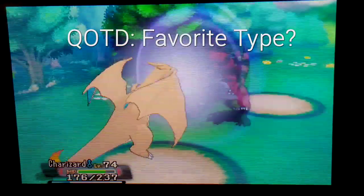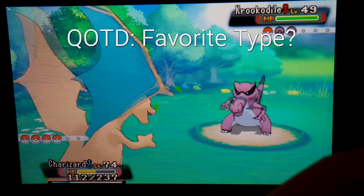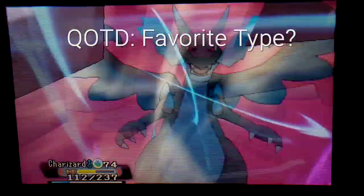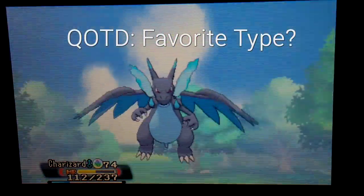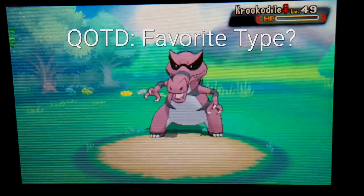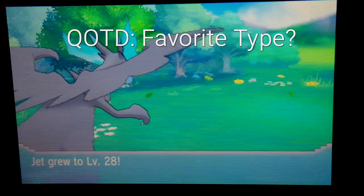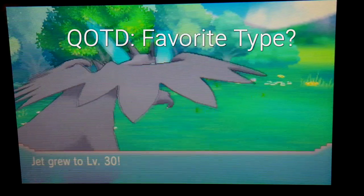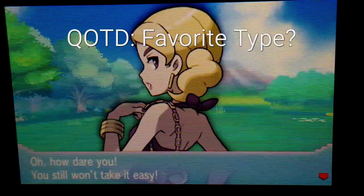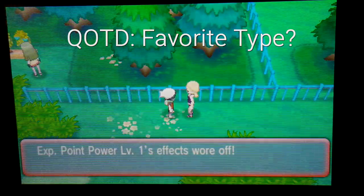Ooh, power play — I'm so scared. We're going to go Mega Evolution and Dragon Claw, just because I can. Look at that experience. We didn't get the levels I wanted, so we'll find another trainer. I know where one is — I'll be right back.